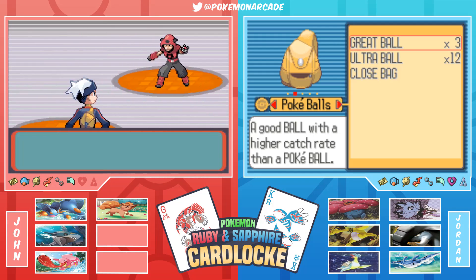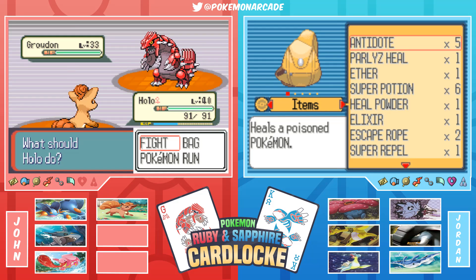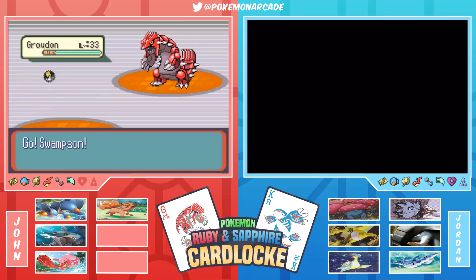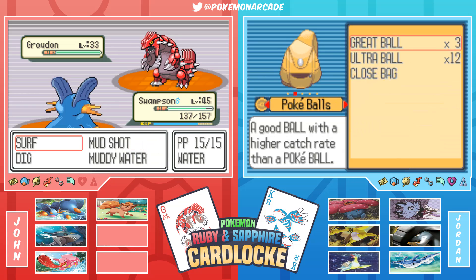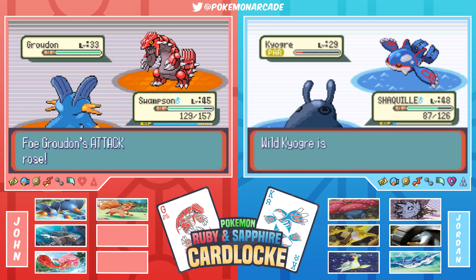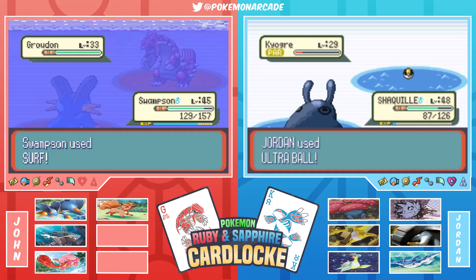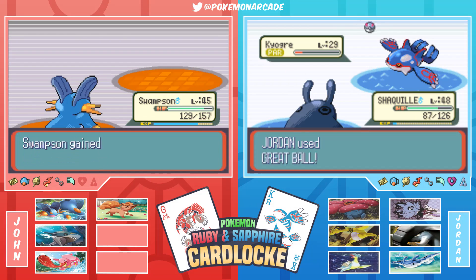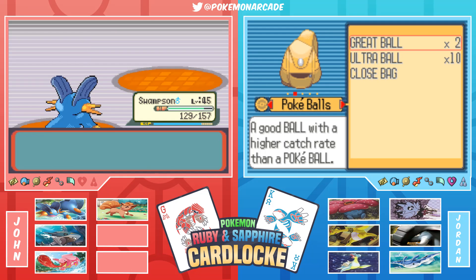Jordan tries to hold back a burp while John isn't carrying the commentary. Jordan fights a Magma Grunt in the meantime. They discuss strategy: trying a move that's not very effective instead of the super-effective one, since the Pokemon being used is only two levels above Kyogre while everything else is about 10 levels above it. Ultra Balls aren't shaking at all now. Jordan worries about having wasted the Double Threat card - comparing it to a previous time they wasted a card on a Pokemon that died the next episode.